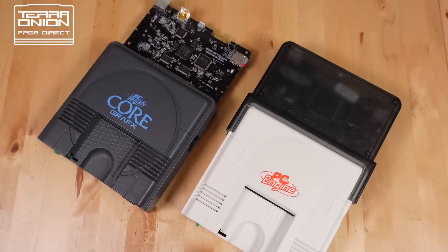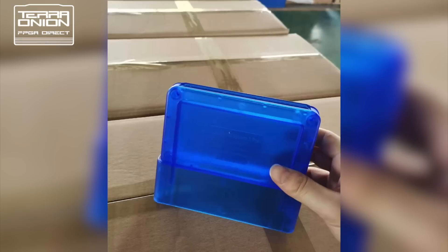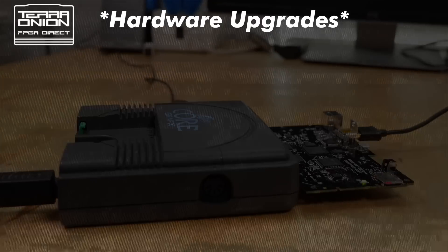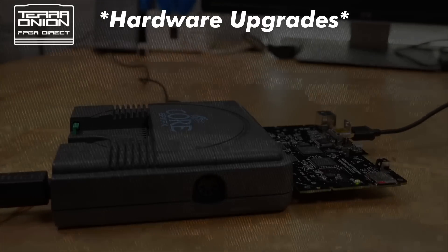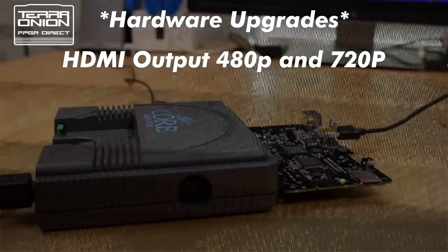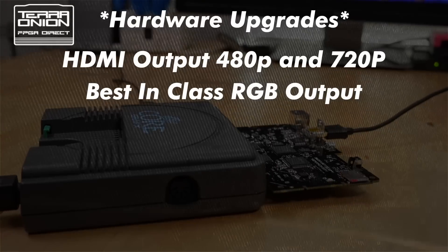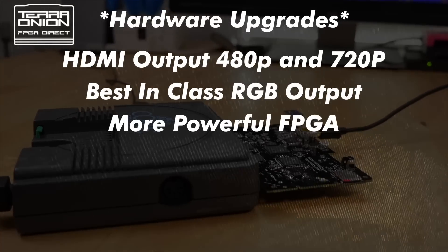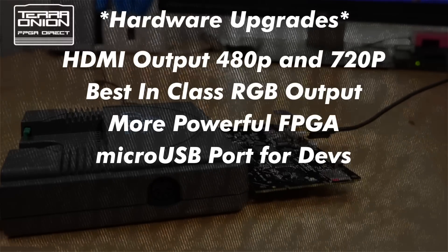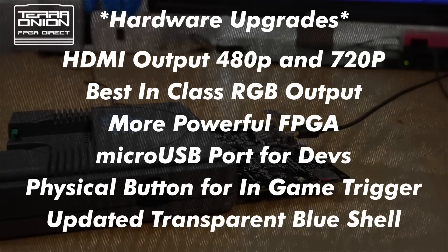Although it wasn't ready in time for this video, the Super HD System 3 Pro will receive a case facelift — the new shell will be a light semi-transparent blue color rather than smoky gray. To summarize the hardware upgrades: 480p and 720p HDMI created from digital video on the expansion bus, jailbar-free RGB output from the same digital video, a far more powerful FPGA, a micro USB port for developer and future usage, a physical switch for in-game trigger, and an updated transparent blue case.